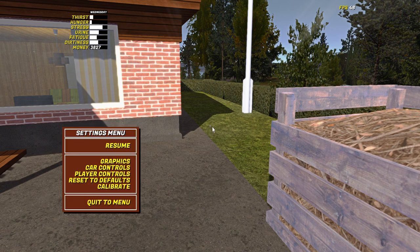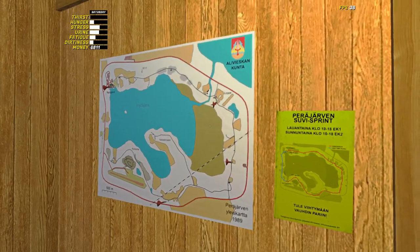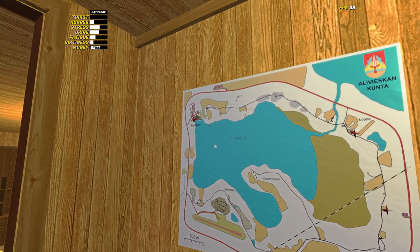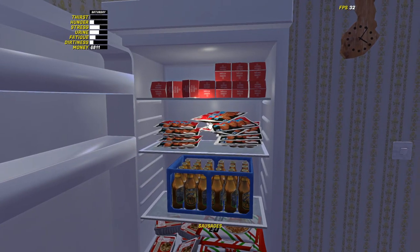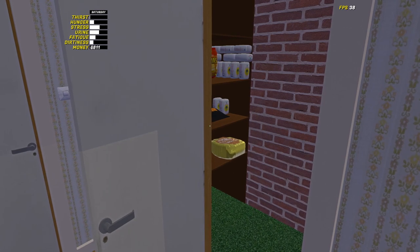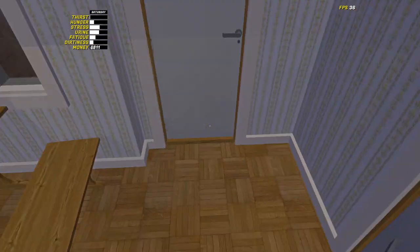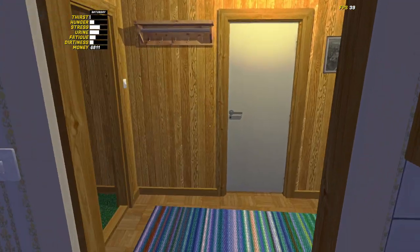Welcome back. We've got several jobs available — get some fish, firewood, and two empty sewage tank jobs. We've got a fridge full of food. Stats are showing hunger, stress, urine, fatigue, and dirtiness. We've got our kilju here — checking the time it's Saturday afternoon, perfect for getting things done.